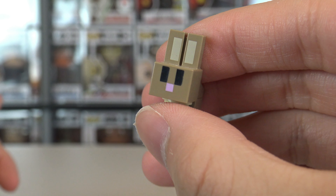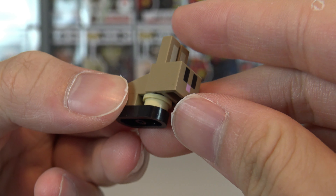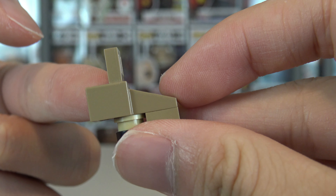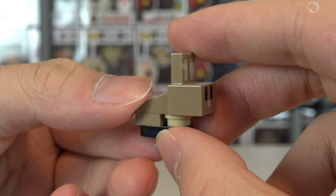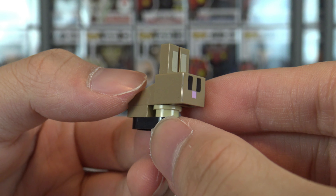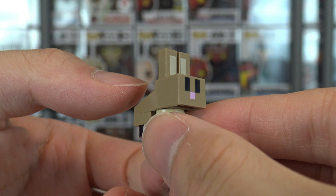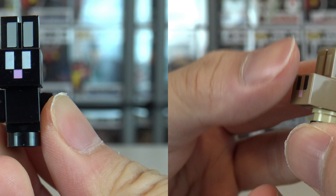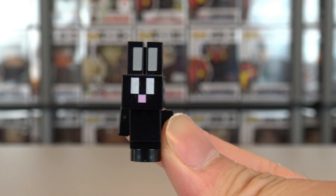Now let's look at the minifigures, starting with the bunnies. Here is the baby rabbit — my god does he look adorable. Super tiny, with a little stud to hold him. It's really just one head-neck piece held by three other pieces — that's the entire build. But the simplicity is what makes it work; it's a very creative design for a baby bunny. You could technically use your own pieces to make it a larger brown bunny as well.